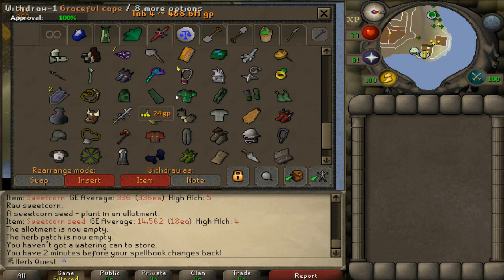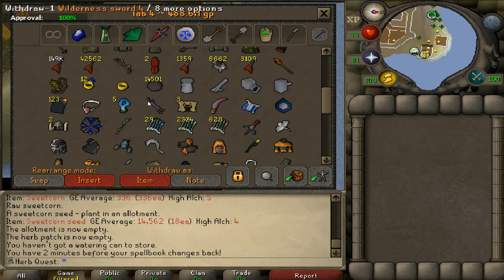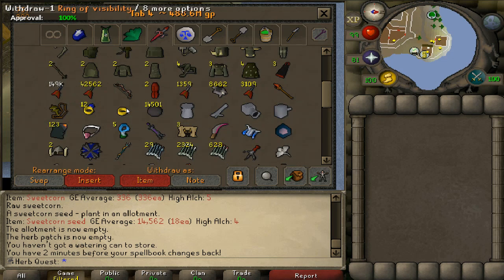Slayer helm here. I dyed my graceful green because, you know, HerbQuest and all. I'm going to have to do the Skotizo boss pretty soon, especially now that it has that pet.